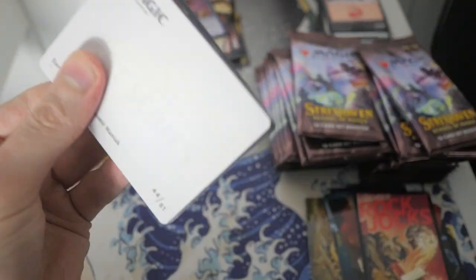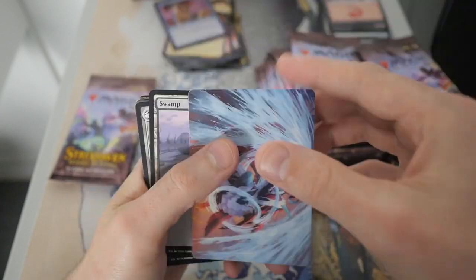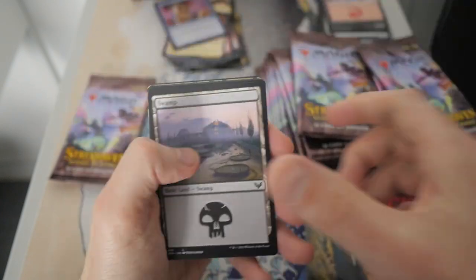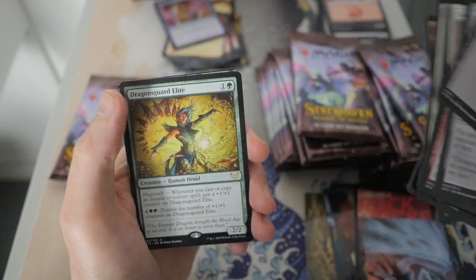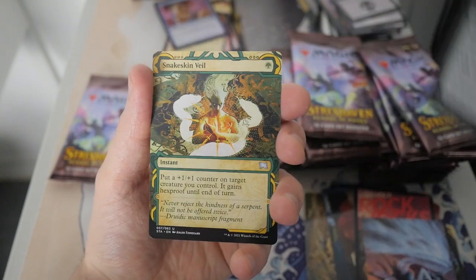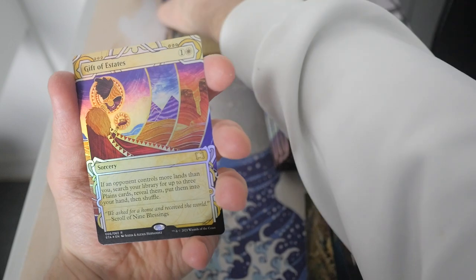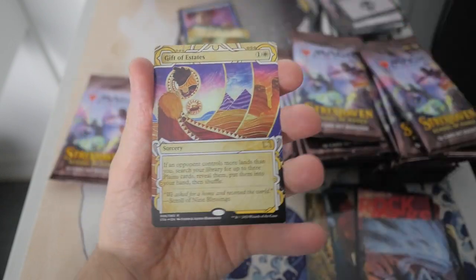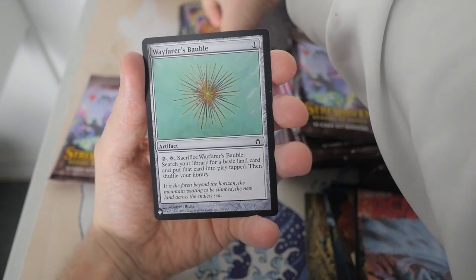We're almost on the first pack already — flying through this. Torrent Sculptor — that artwork. Let's blast through these, make sure we don't miss a rare. We got Dragon's Guard Elite, and we do have a Snakeskin Veil. And then ooh — Gift of Estates. Foil Rare Mystical Archive card. Not bad at all. And we got a Wayfarer's Bobble.